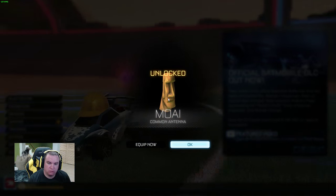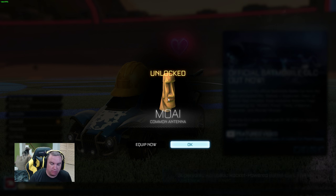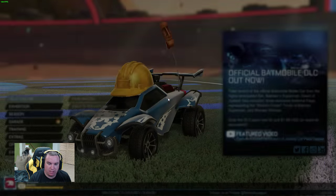So now you'll hit start, and there we go — we unlocked the Moai antenna. This is from Easter Island, so you had Easter eggs. So that's how you unlock that. We can equip it.